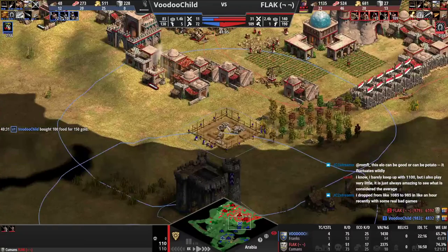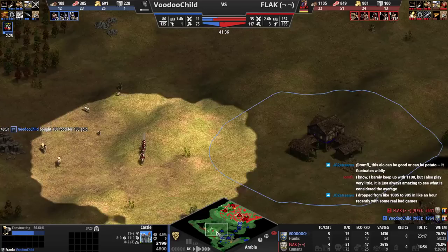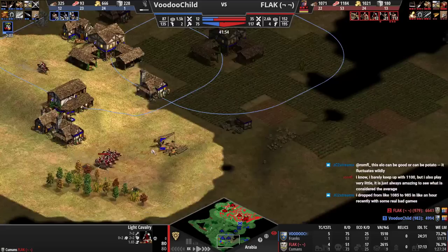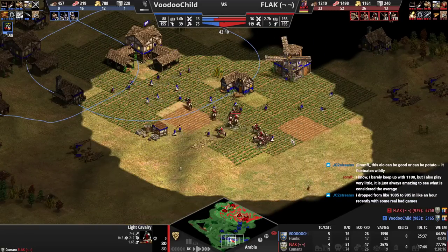Going up to Imperial — nice castle, probably should have been one or two tiles more forward. He's going to get in here, but a few knights will clean that up. Actually you saw it, so you were able to get away.